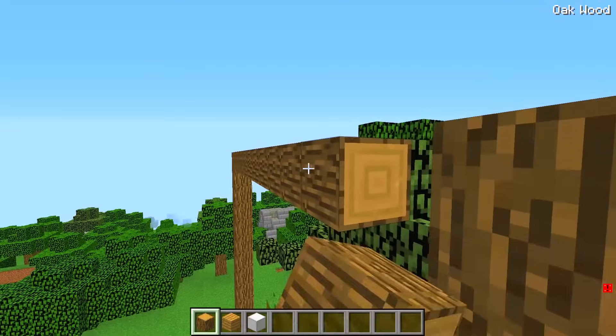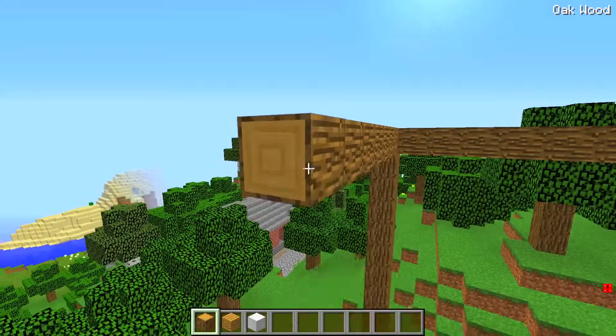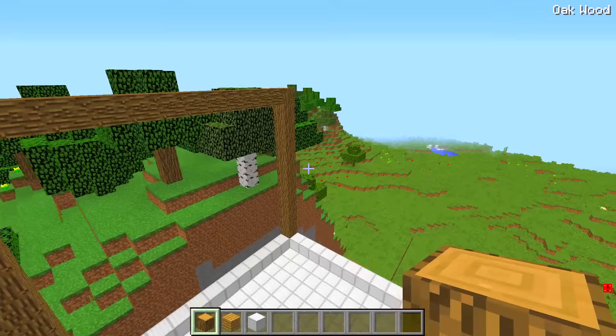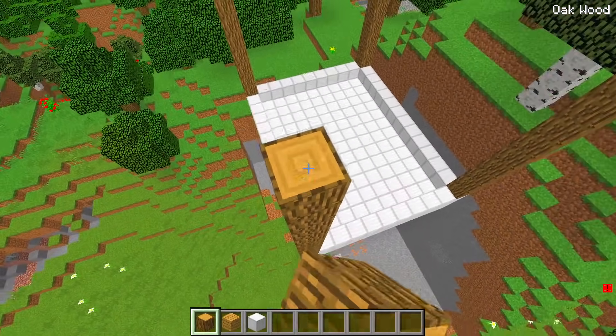Maybe it should be a little wider, I'll extend it. I want my cliffside house to look like it's growing out of the side of the cliff. The foundation for the first floor is done. Now to start on the house itself.